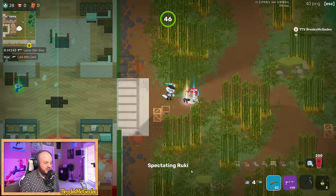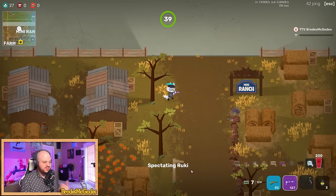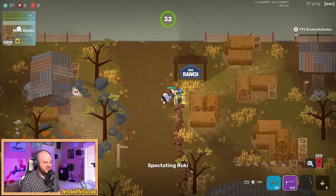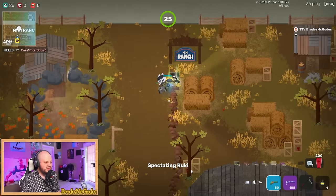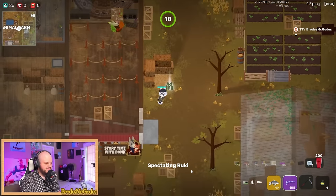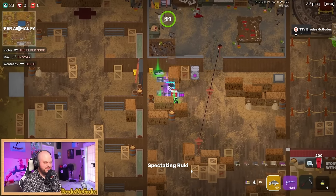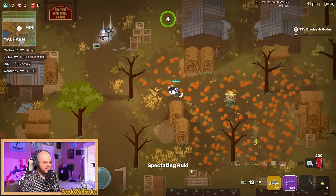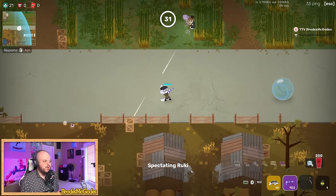Rookie is ducking in and out of cover — one of the things competitive players do that casual players often don't. You should be firing shots and instantly ducking behind cover to save yourself from getting hit. Now contesting the crate, creep walking while listening for sound cues. Rookie is making sure he's in the circle at all times, kind of pacing back and forth, already positioned for the next circle.